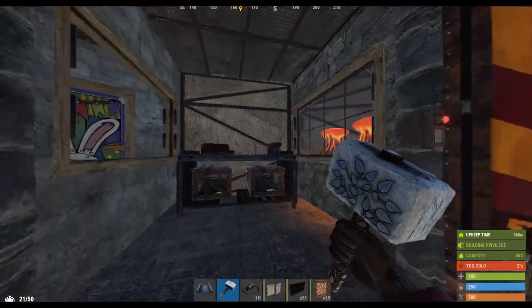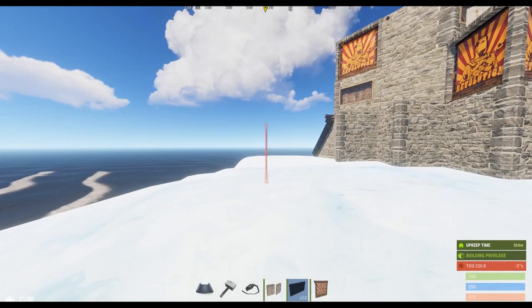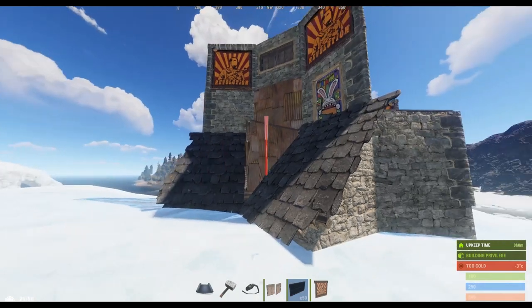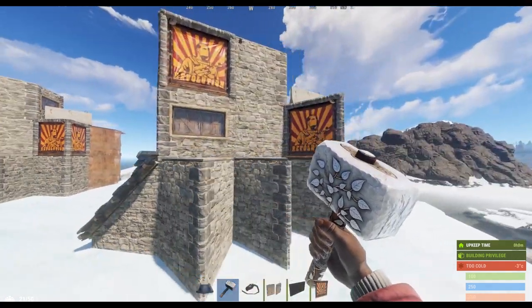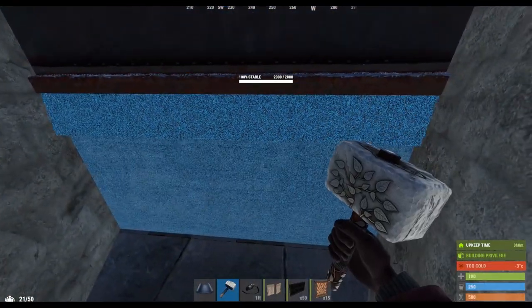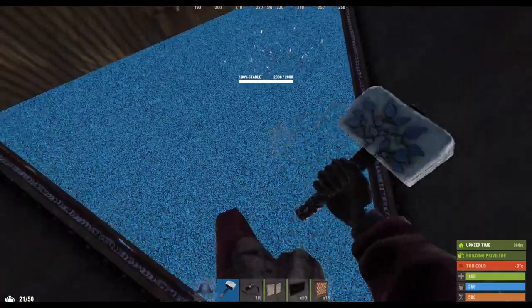And there you have it folks, the completed Bowline. At end state, you're looking at a daily upkeep of approximately 3k stone, 2.9k metal, 42 high qual, and a little wood if you opted for those shutters. You wanted to know the raid strength? The absolute minimum raid direct-to-TC is approximately 26 rockets, if and only if a raider exploits the inherent weakness of a stability bunker — raiding the foundations. Most raiders use a mixture of C4, rockets, and explosive ammo to get the job done as cheaply as possible, but we do need a reference point.